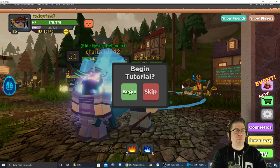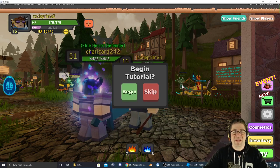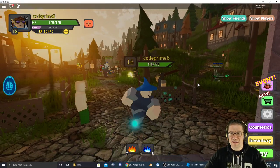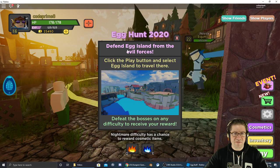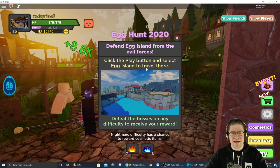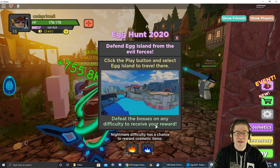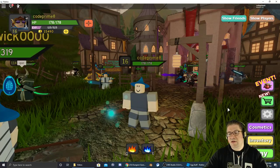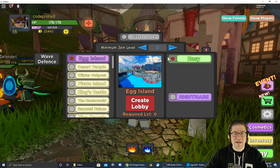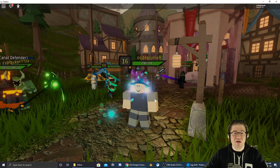Let's jump into the game and show you how to get it. If you've never played before, whenever you first jump in it's going to say begin tutorial. I have played before but it seems to have reset my stats, so let's skip that and look for the event. It says: defend egg island from the evil forces, click the play button and select egg island to travel there. Defeat the bosses on any difficulty and receive your reward. So hit the play button at the bottom, say create one, select Easter egg island, set it to easy, create a lobby and start.